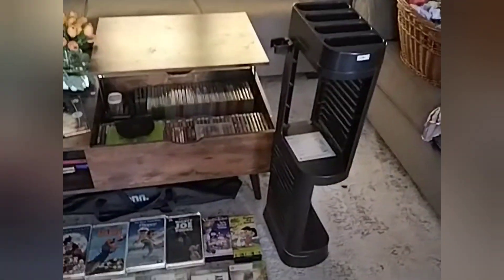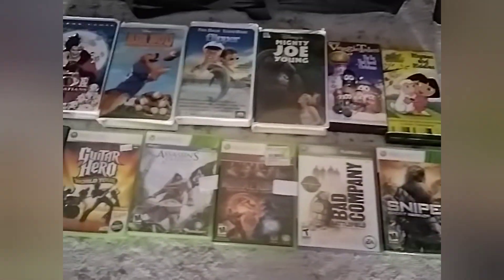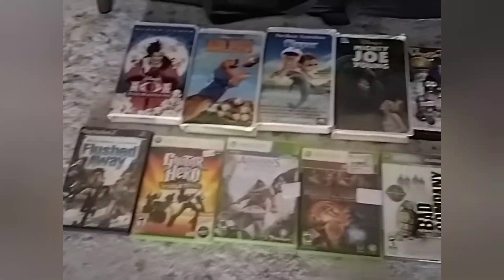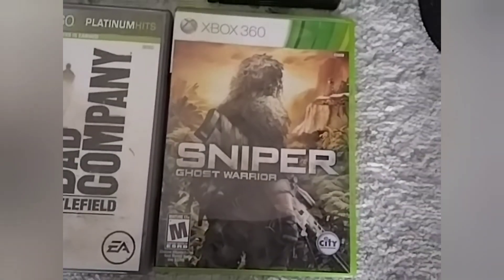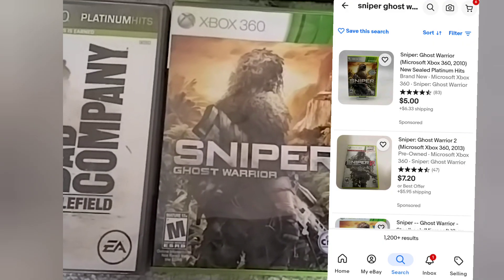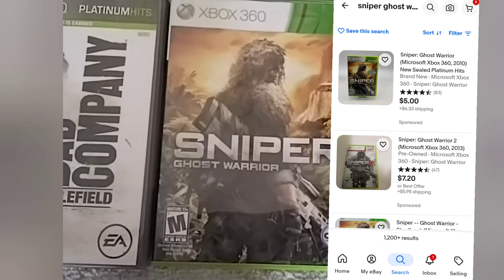We'll show you — oh, there it is: Mortal Combat complete edition something. We'll just look up the prices later and let you know how we did. Just got home — this is our haul today: game storage, these VHS tapes, and these games. We're going to look up and see how much each one is worth. Sniper Ghost Warrior on Xbox 360 — paid three dollars, looks like twelve dollars on eBay.